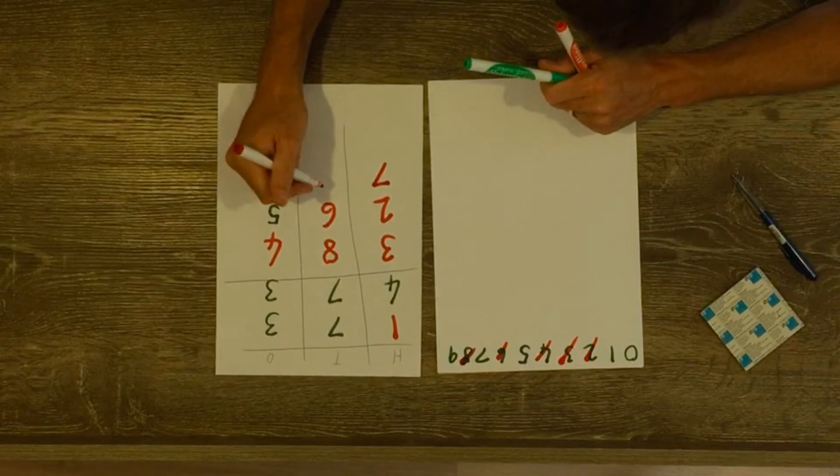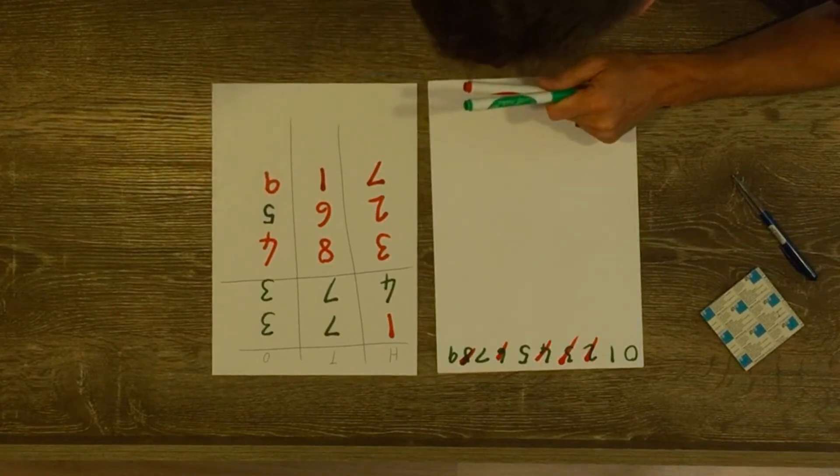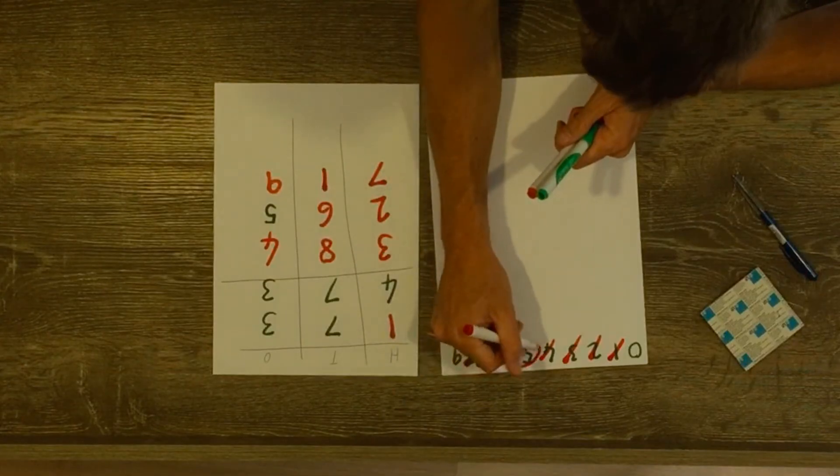So which numbers do you want to use that have not been crossed out? 719. Seven hundred and nineteen — okay. There are no sevens in my number, there are also no ones in my number, but there is a nine — however it can't be in that spot. Sorry, that's my orange and it looks very similar to red. Yes, there's a nine but it's in the wrong place.